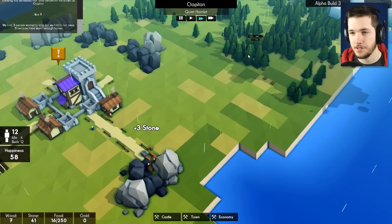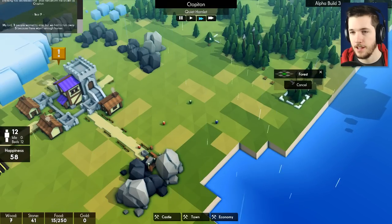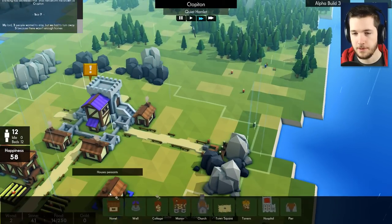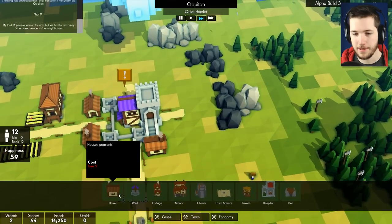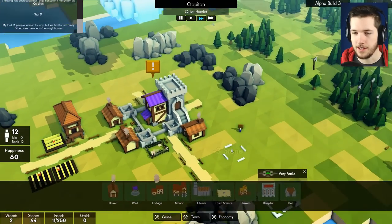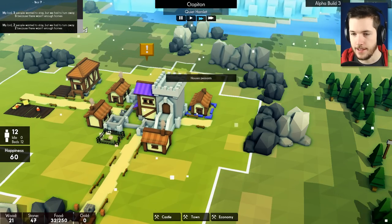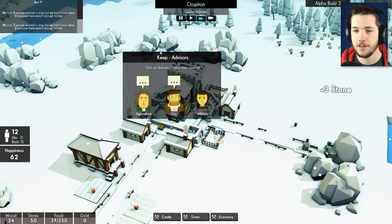Let's start harvesting more wood — chop all these trees down. We have some people that are currently idle, so we'll chop all those down, then go ahead and build some more hovels to ensure we have enough room for people that want to stay. And we're out of trees. They're going to start harvesting and that'll be good. Now we're getting a lot of wood — we got a ton now. Those hovels should be good.